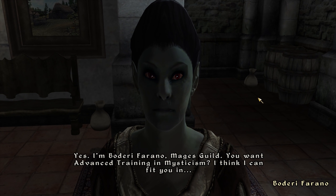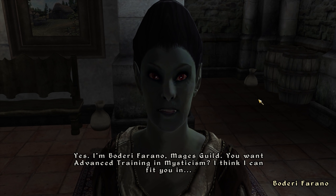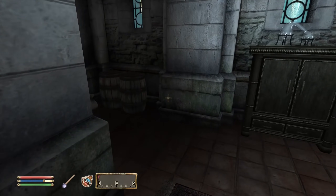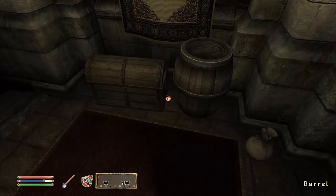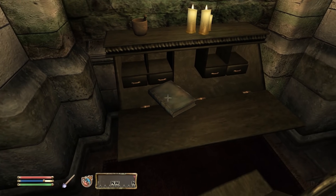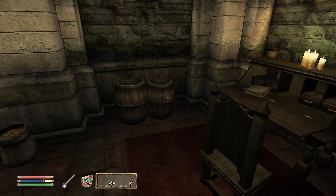Yes, I'm Boderi Farano, Mage's Guild — you want advanced training in Mysticism, I think I can fit you in. Actually you don't — maybe you have to be within your active hours in order to do that. I haven't actually checked out the Mage's Guild Quarters basement. There's a chest. Oh, there are actually people that sleep down here — I didn't know that.